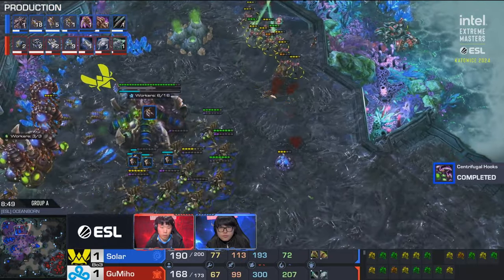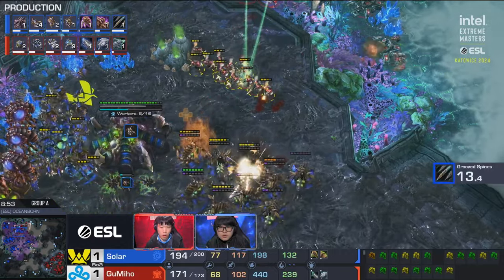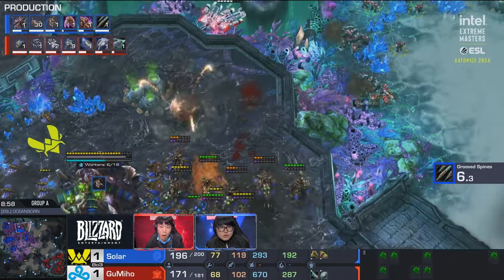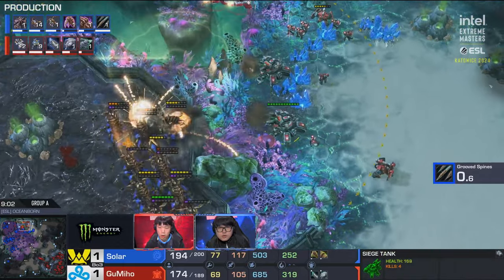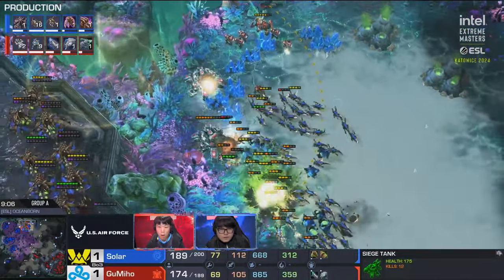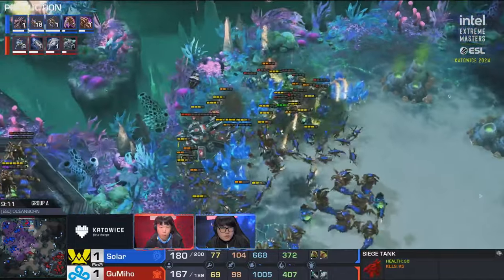Solar's getting his ling-bane flanking force ready on the right side to cut off reinforcements. He sees no units reinforcing — he's going to bring that north and swing it in behind the tanks. Here he comes, and this is going to be quite expensive for Gumiho to lose. So much cost efficiency in these units — tanks on the banelings could get a few good shots but doesn't quite get the big hits. One or two big hits do land, but the banelings are not dying much. Gumiho going balls to the wall on creep — the mad lad is going for broke.